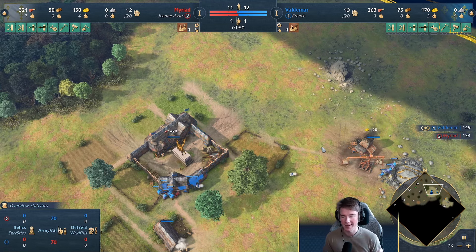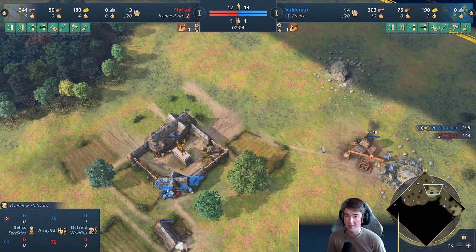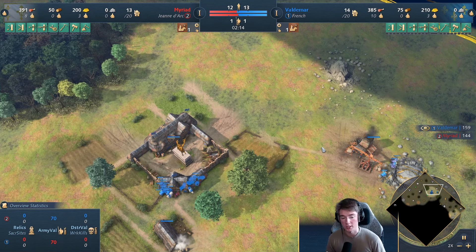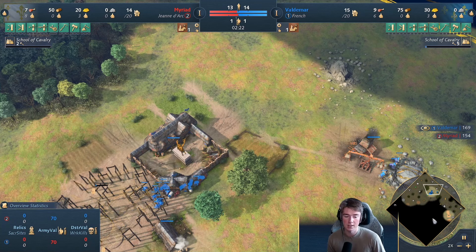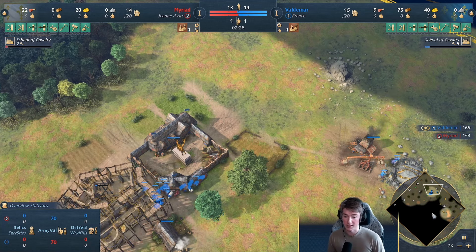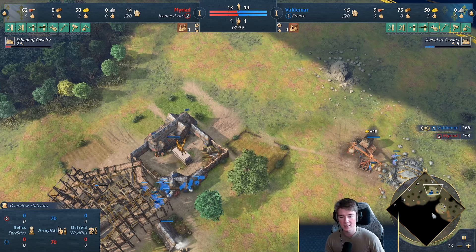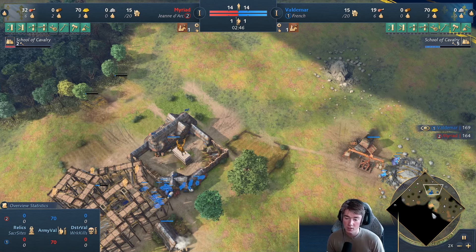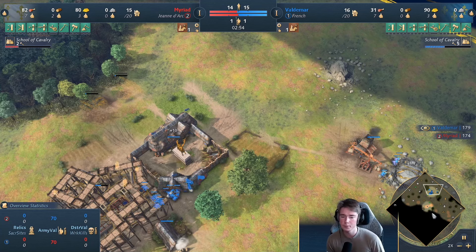If you go out too early you might be hit by those early knights, so in knight-heavy Feudal Age matchups you want to play more defensively. If you go too aggressive, not only will your opponent have more knights because you're on their side of the map, you'll also be more vulnerable while you're setting up. Get walled, play defensive, and then when your opponent is looking for attacks — or both of you are playing passive — you can start walking around and checking their pocket resources.